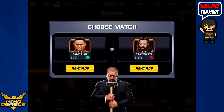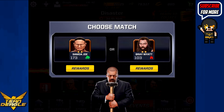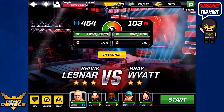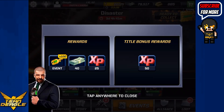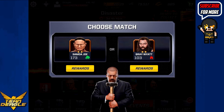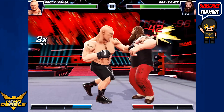Now we've got to pick a match. It's either Samoa Joe at 173, or Bray Wyatt at 103. Samoa Joe gives you 39 cash — he's the stronger superstar. You get 100 keys and 25 XP. Let's take a look at Bray Wyatt. Same rewards, except we get one more cash for a weaker superstar. All right, I'm taking it — going to take on Bray with Brock Lesnar.